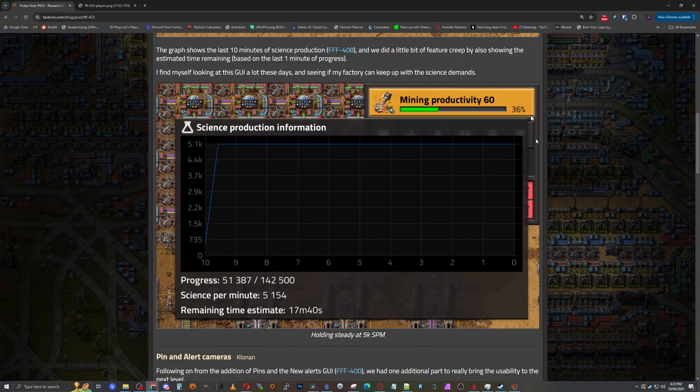That game needs a research queue so bad, because you turn on research and then forget about it, and then it's done. And most of them, even with one duplicate, they're done in like a minute. They're really fast.